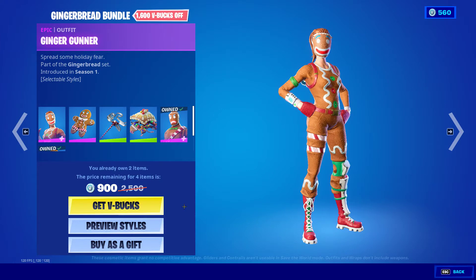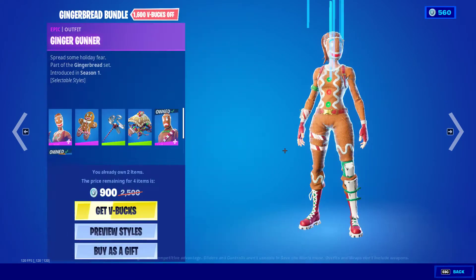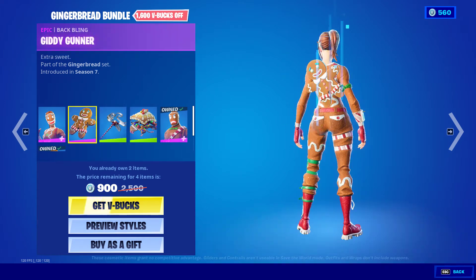We have Ginger Gunner. In terms of styles, we have the frown, the burnt smile, and the burnt frown. Normally this has the frown — unlike the Merry Rotter which has the smile — this one has the frown by default.